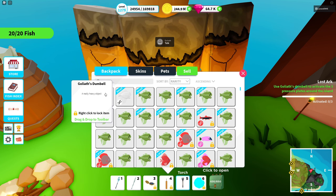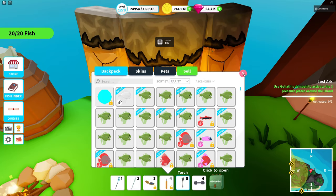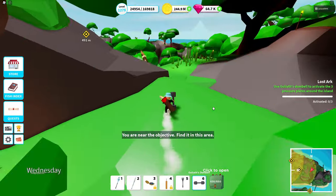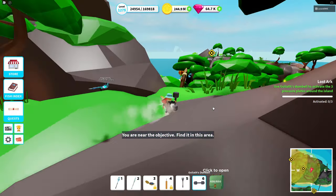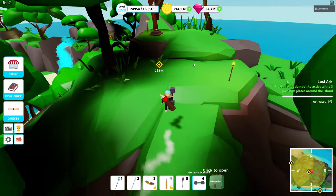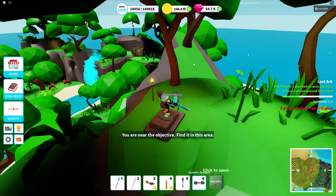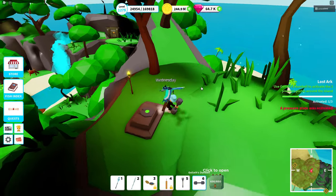We got the Goliath Dumbbell. I'm gonna remove my orb and equip this extra weight instead, and we're gonna go to three different locations. You can see them on the map — actually you can't see this one because I was too close — but you need to hold it and stand on these pressure plates. So this one is done.